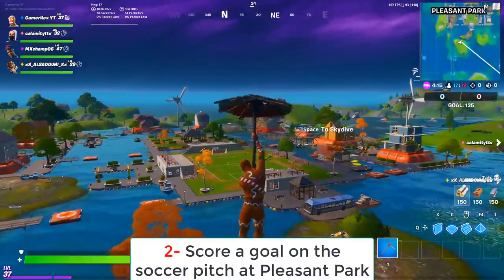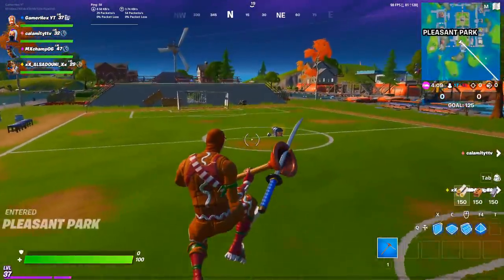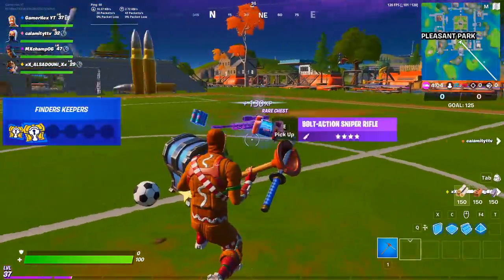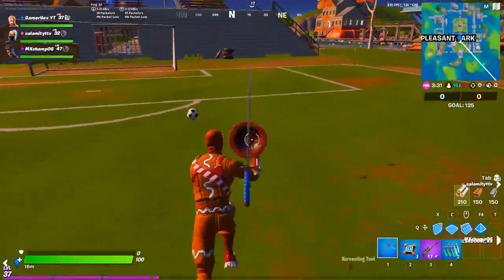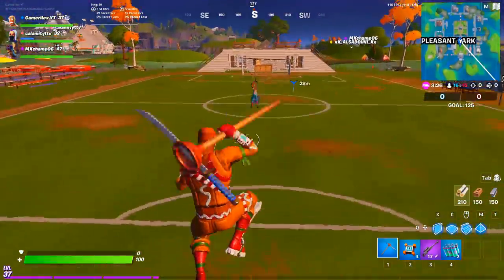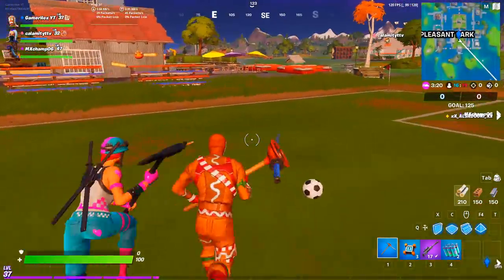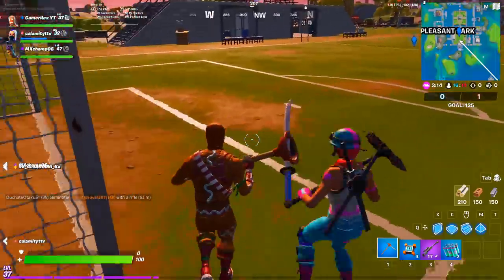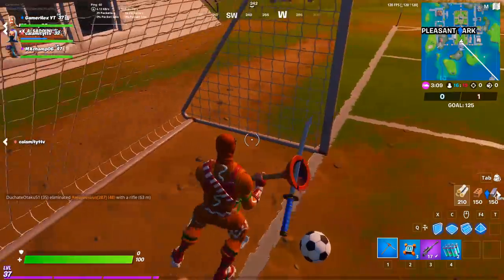For this challenge, you have to score a goal at the soccer beach at Pleasant Park. Land here exactly — you'll find the football right here. This is the minimap location. Just hit the ball until you score a goal. There might be a lot of people around, so get a weapon and try to avoid getting eliminated. This guy was cool and we just played together.